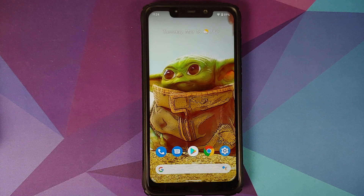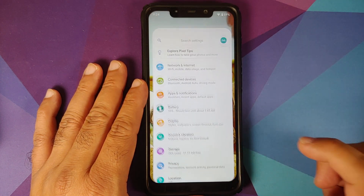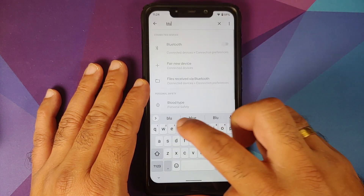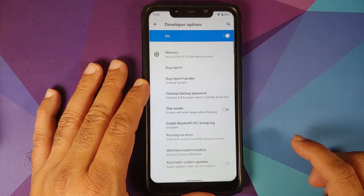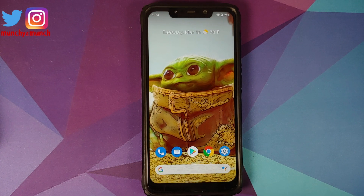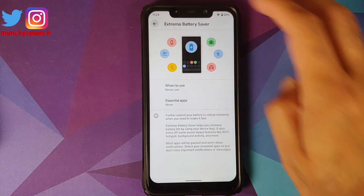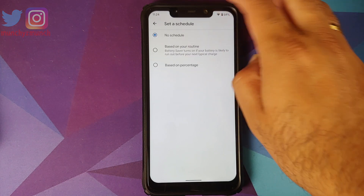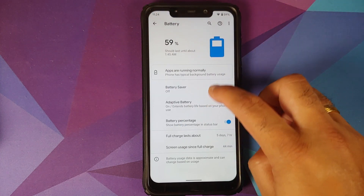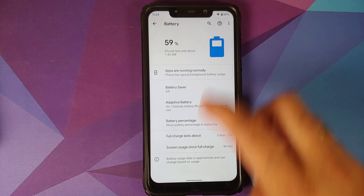If you are worried about not getting the blur effect, go into settings, enable developer options, and search for blurs. Enable that toggle, reboot your device, and you should have the blur effect. Next, in battery settings, you do have the Pixel 5 exclusive extreme battery saver. You can set a schedule based on routine or percentage, a toggle to turn off battery saver when charged at 90%, adaptive battery, and a toggle to show battery percentage on the top right.